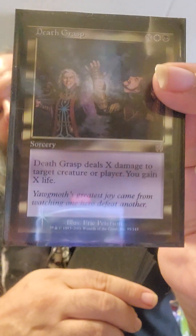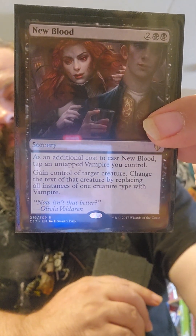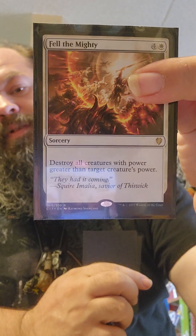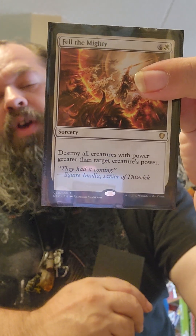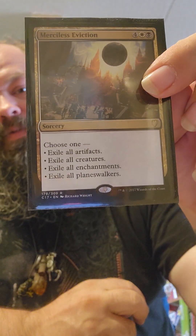Then we have some sorceries. We're using Death's Grasp — really pretty version of it. We're using New Blood — I like this one. Fell the Mighty — I'd like to turn this into another Rapid God once I get another one. Blood Tribute. Haunting Voyage. And Merciless Eviction.